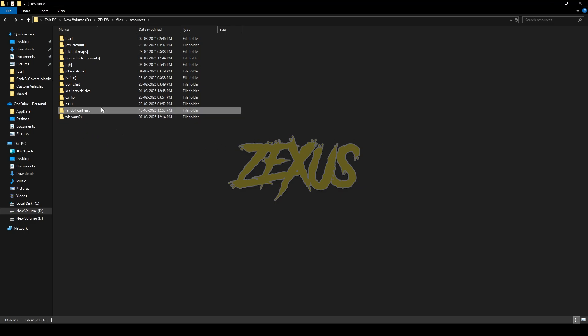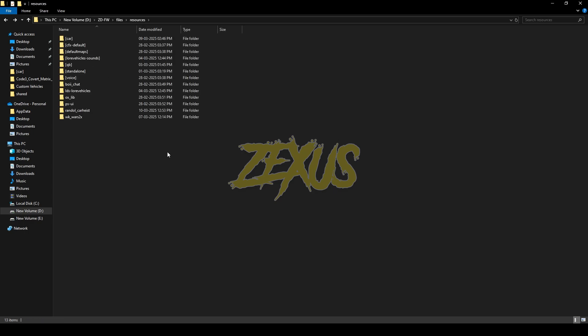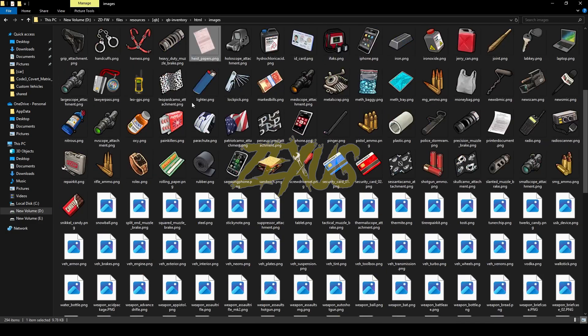I'll be setting it over here just like this. Now open the file, go to Image, and copy this image from here and paste it into your QBInventory. For that, you just need to go to QBInventory > HTML > Images and paste your image over here.